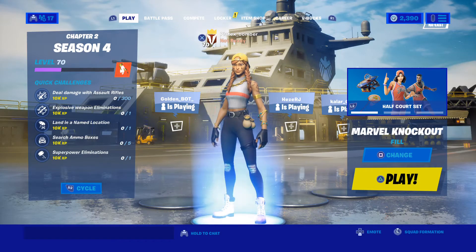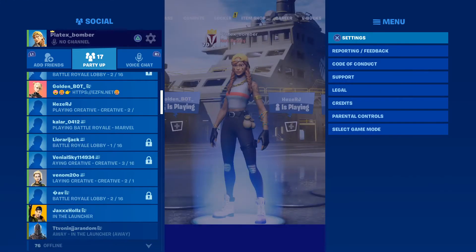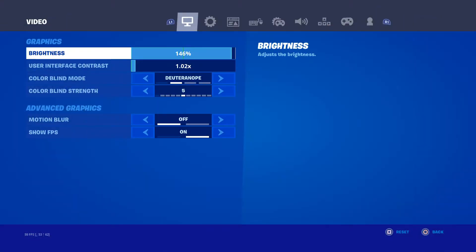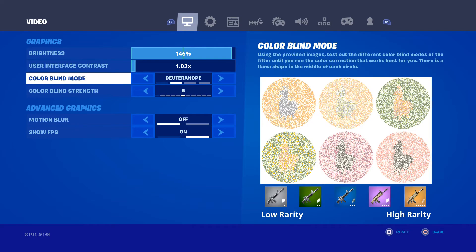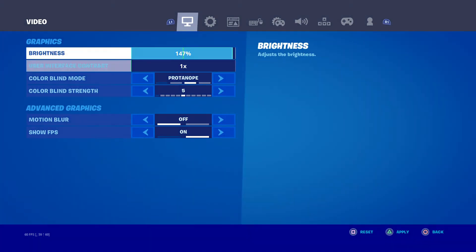First off, my brightness is at 146. I don't like it so low even though it's basically at the top. My user interface contrast is 1.2X.